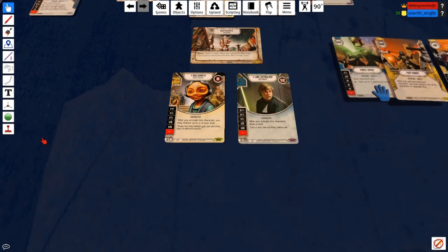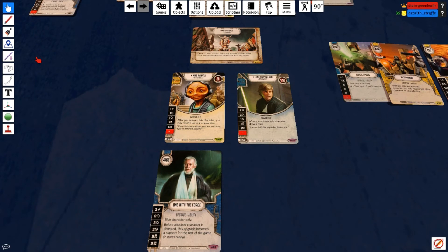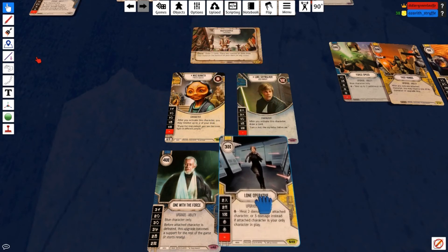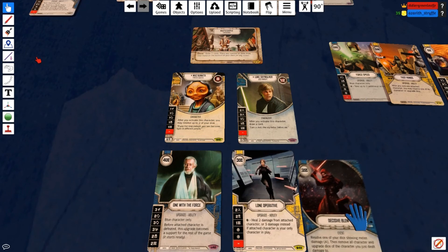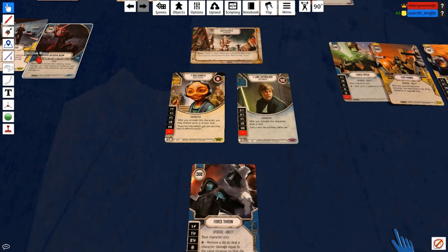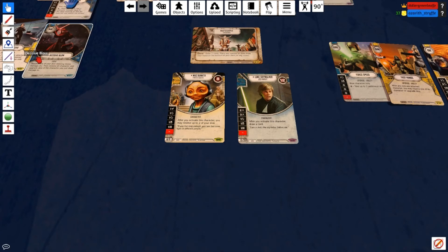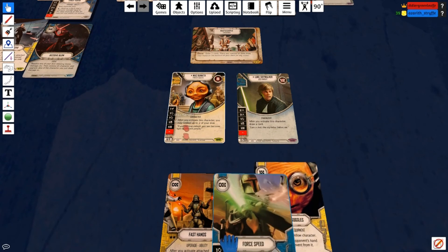Things you don't want to see in your opening hand: One With the Force, because you won't have the money to play it right off the bat — it'll just be a re-roll or sit in your hand for a while. Lone Operative is more of a late game card, so you want to see that later. Decisive Blow is also really a late game card. Force Throw, though, is always relevant and you can get it out by turn two if you get Maz's Goggles and don't spend another resource.